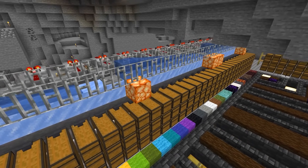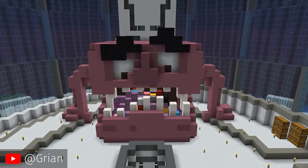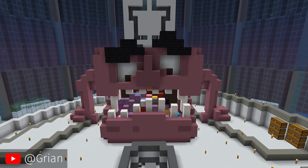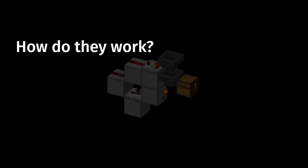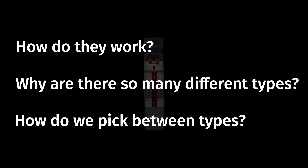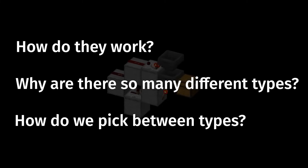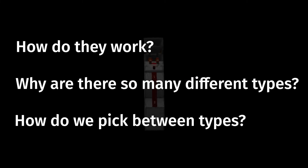Item sorters are one of the most fundamental parts of any storage system. Searching through a chest monster to find what I am looking for is the worst part of Minecraft, so even a simple item sorter is a must-have. But how do they work? Why are there so many different types? And how do we select the best type for each situation? In this video we will start to answer these questions and more.